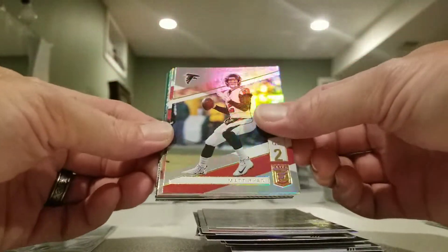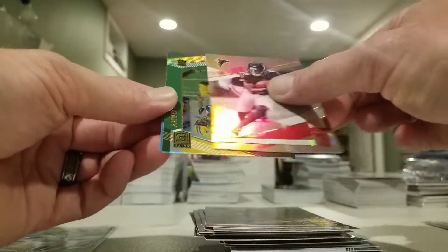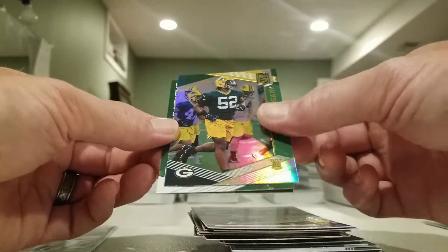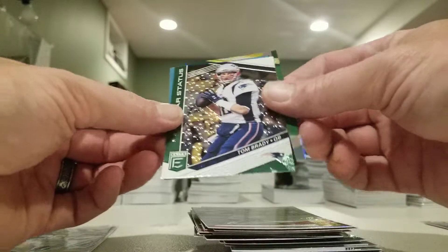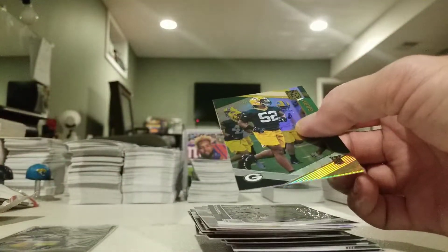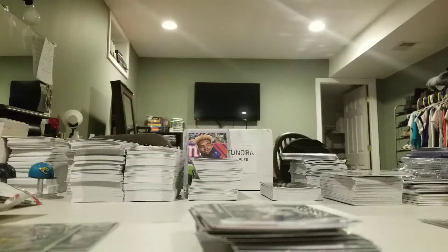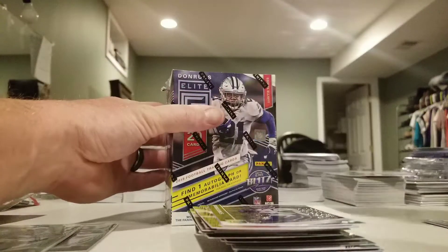Last pack — got a Matt Ryan, Jarvis Landry, Calvin Ridley, Rashaun Gary green, and a Tom Brady Star Status green. You know what, I'm gonna do one more Elite blaster and then I'll be done with it.